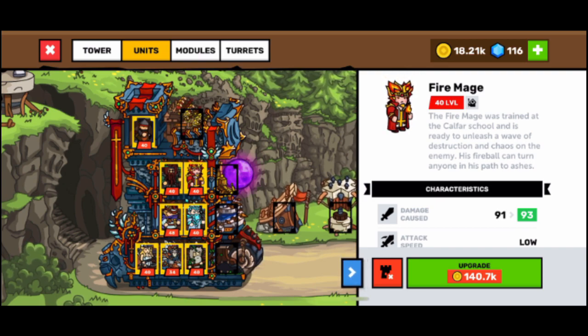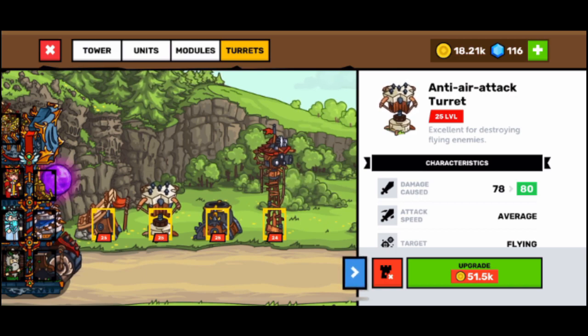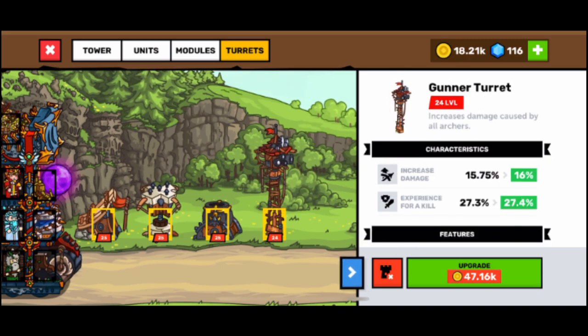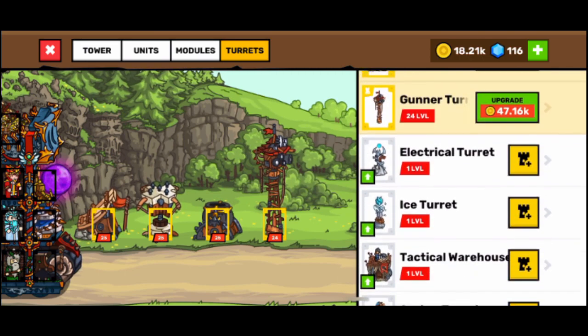The fire mage uses fireball to make a lot of damage. As modules, I'm using the mortar because it makes a lot of damage. The anti-air attack turret is, I think, the most powerful because it attacks air units. I also have a tower to increase damage and increase experience for the battle, and I'm currently using a loot tower for more gold, but I think I'll change it to the electrical tower or ice one.